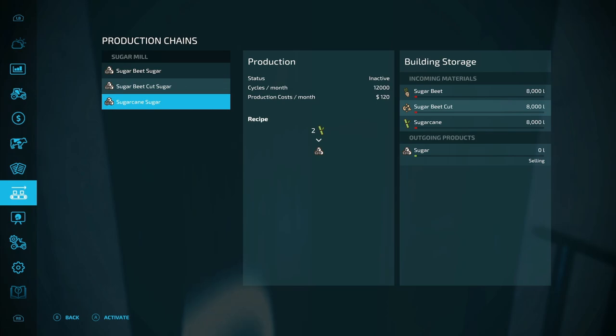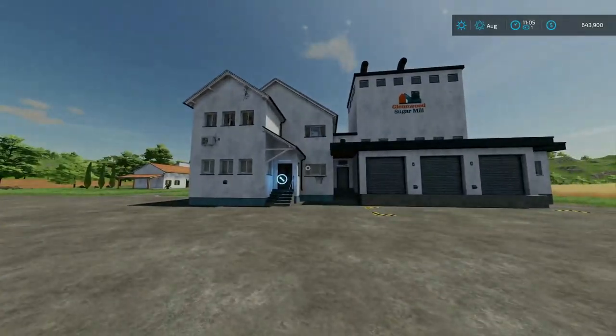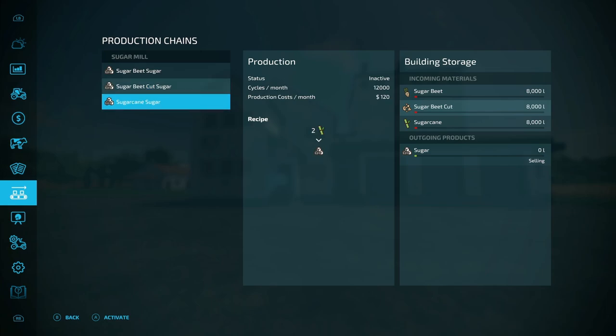Sugar cane is 2-to-1, the same as sugar beet. I'm interested in which one's actually going to work the best. I got all these set to selling right now. I'm going to turn one on at a time, activate it, get it sold, see what our profit is, then do the same for sugar beet cut and then sugar cane.